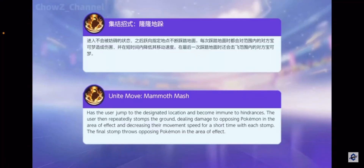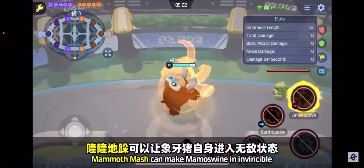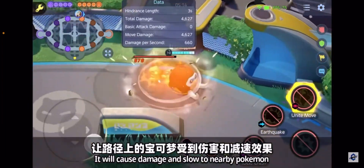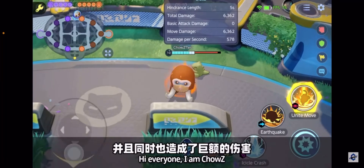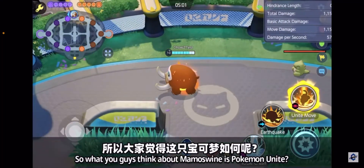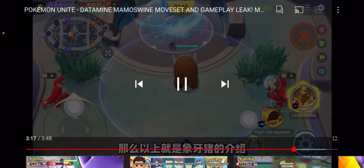Unite move time. The user jumps to a designated location and becomes immune to hindrances — that's already pretty good. The user then repeatedly stomps the ground, dealing damage and decreasing the movement speed of opposing Pokemon with each stomp. The final stomp throws opposing Pokemon in the area of effect. He's stomping around like crazy, going on a rampage, slowing nearby Pokemon, and that last stomp knocks all opposing Pokemon in the air. Mamoswine seems really OP — the crowd control and high damage make for one big wrecking ball. I think we're going to see a lot of Icicle Crash and High Horsepower builds.